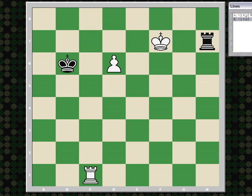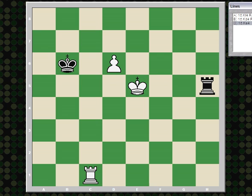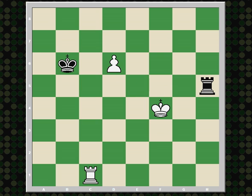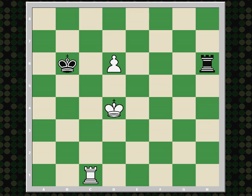Say white plays king e6 instead, threatening to advance the pawn. Well, rook h6 check. King e5, rook h5 check. Now if the king goes back up, then after rook h6 check, we just repeat the position. So there are three other moves to try. King f4 — the king is too far away from the pawn. After rook d5, black gets the rook behind the pawn and captures it on the next move. King d4 also draws — after rook h6, black attacks the pawn. And if the king goes up to defend it, just rook h5 check and we repeat. D7 is no good because of rook d6 check — it's a fork winning the pawn.